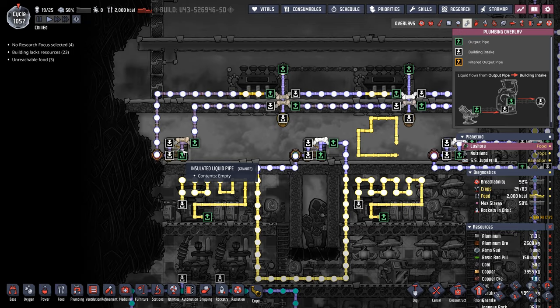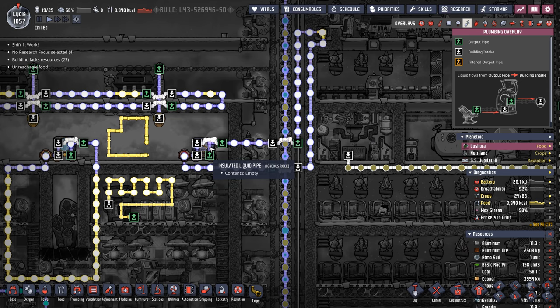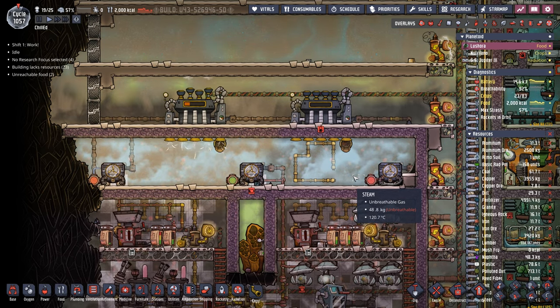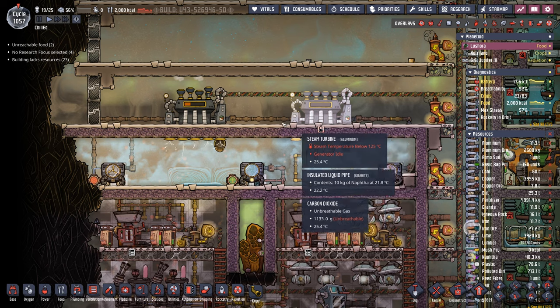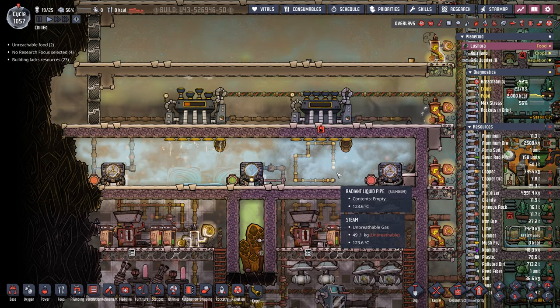The other two aqua tuners are doing different functions: one is keeping the steam turbines cold, and the other is providing the chill for our deep freezer. As I mentioned in the first episode, you can cram as many thermo aqua tuners into this chamber as you want, and as long as you have enough steam turbines it's a perfect place to centralize all your heating and cooling needs.